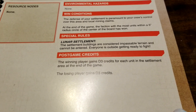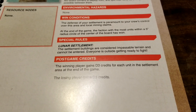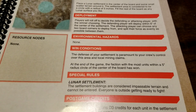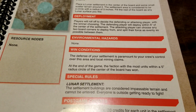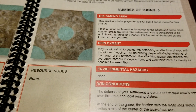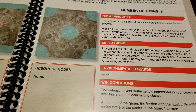For victory rewards, the winning player gains D3 credits for each unit in the settlement area at the end of the game, while the losing player gains just D3 credits total. It's all about getting the most units within that five-inch radius circle of the center of the board.